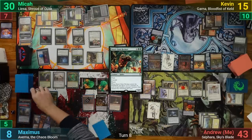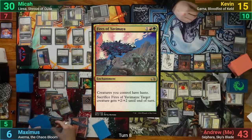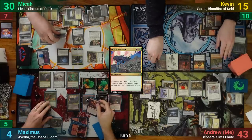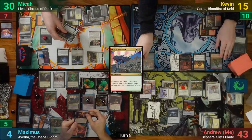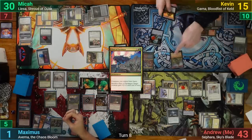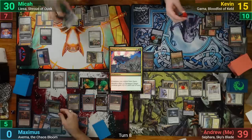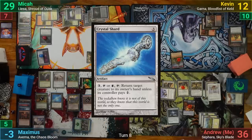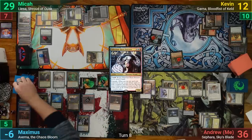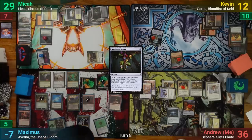He hits Volcanic Torrent first, which cascades into Fires of Yavimaya. The Torrent resolves, dealing 3 to all opposing creatures. With Kevin's creatures dying and Garna seeing it, Kevin's opponents each take 4. Maximus then drops to zero because of the Coinsmith triggers, but is still alive thanks to the Platinum Angel. He casts a Crystal Shard and recasts Aetherium Horned Sorcerer, cascades hitting a Wayfarer's Bauble, and drops to minus nine after all the Liesa triggers finally resolve. Maximus passes.